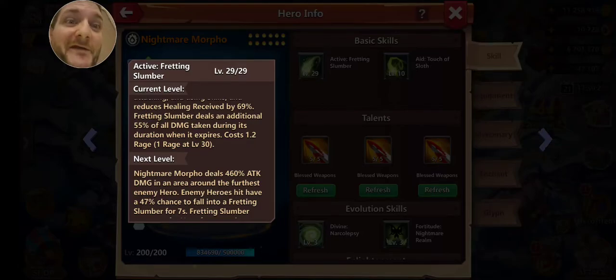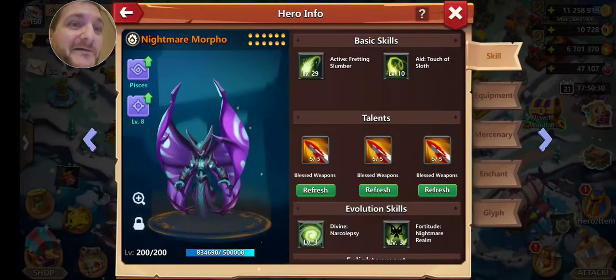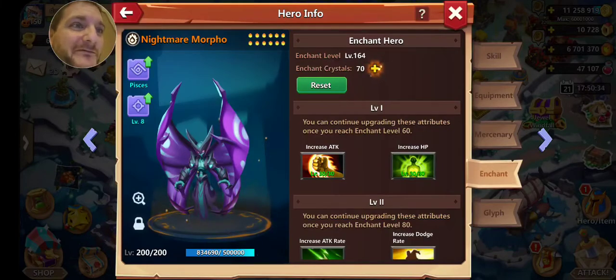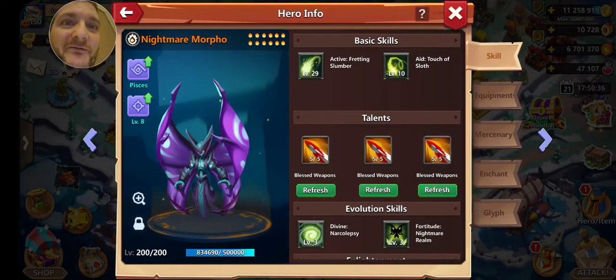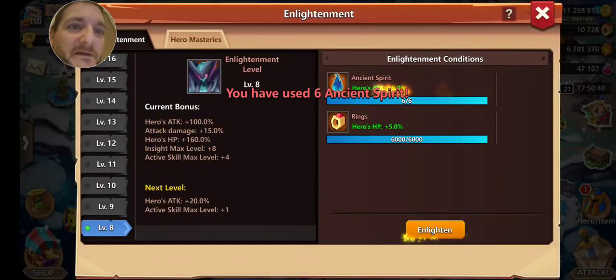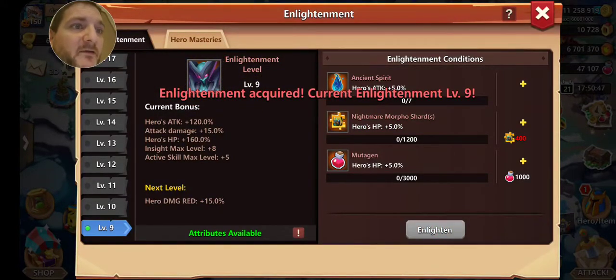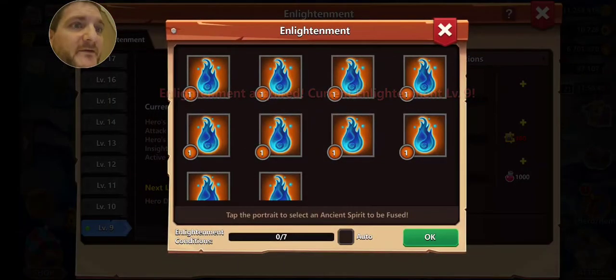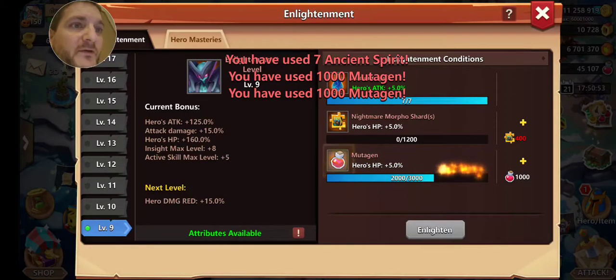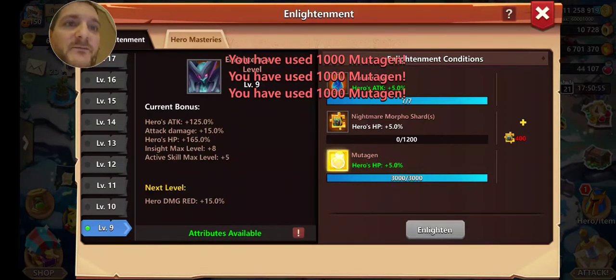That's annoying — I can't wait till I get to level 30. That 1.2 thing — I'll be liking that. Hero's attack goes up 20 percent. I'd like to see that. I won't be able to go any further after this, but I'm getting five percent more attack and five more percent HP.